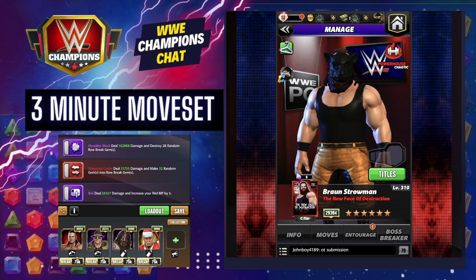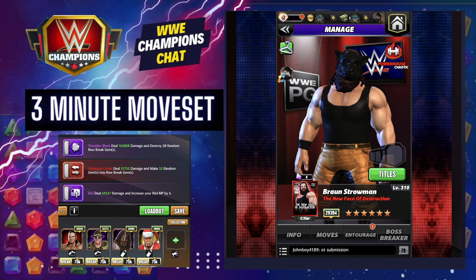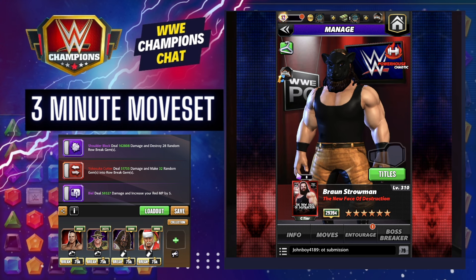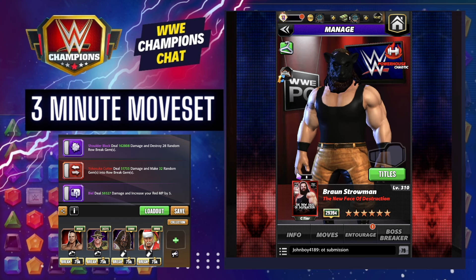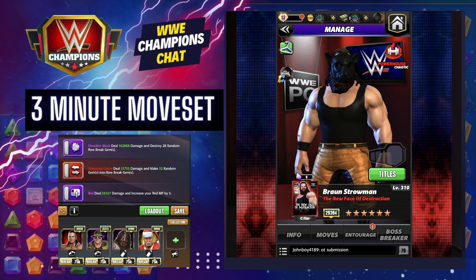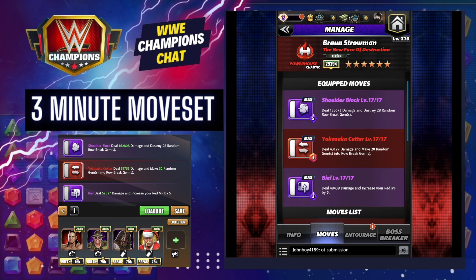What's up WWE Champions Universe, this is Lee from Champions Chat and this is your three minute move set for Braun Strowman, the new face of destruction. This is a character that has gone through an update with the 2024 WrestleMania weekend, specifically designed to work in a certain mode in a certain way. Just recognize it doesn't mean they've been made good in terms of all modes — they're for a very specific purpose, and Braun's is row break gems.